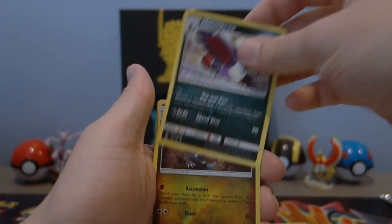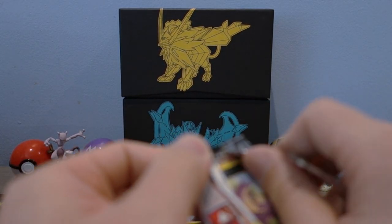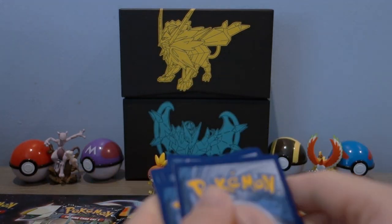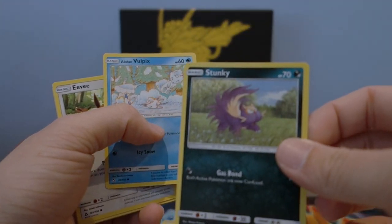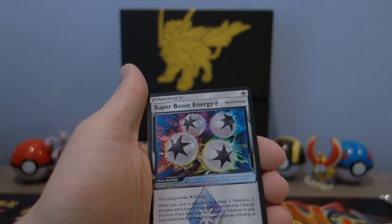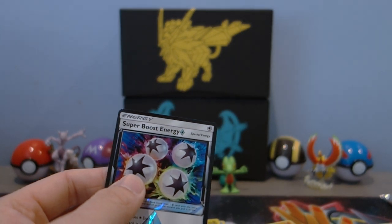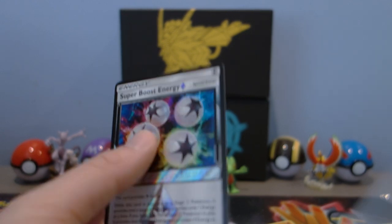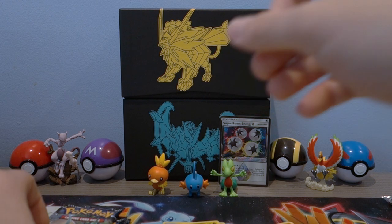Water energy, Sylveon, Eevee, Murkrow, Yanma, Pachi risu, Pokemon Fan Club, Monferno, Hunchkrow reverse, Gabite, any Frost Rotom regular rare. Down to our last few packs — hopefully we get at least one decent hit like a full art or a hyper rare. Leaf energy, Stunky, Lone Vulpix, Eevee, Murkrow, Yanma, Spiritomb, Ancient Crystal, Gumshoos — ooh, a Super Boost Energy Prism Star and a Mauville Rotom regular rare.